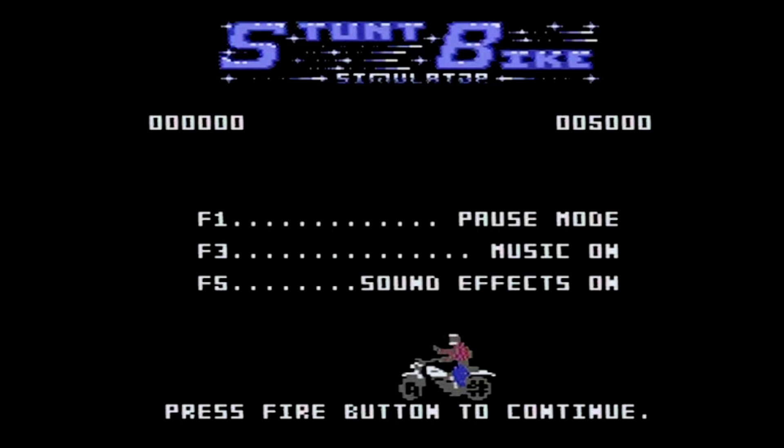Here's the title screen — it quite clearly says Stunt Bike Simulator across the top, along with a score readout and a few options: pause mode, music on, and sound effects on. It says press fire button to continue. There's also a high score table which comes up at the end of the game, and a nice little animation of the guy waving on his motorbike. There's also a pretty nice background tune — nothing outstanding, but all pretty nicely presented.